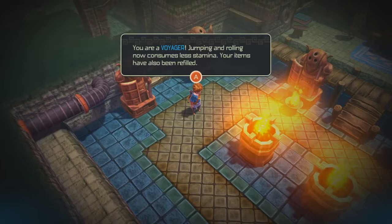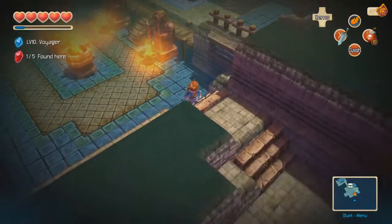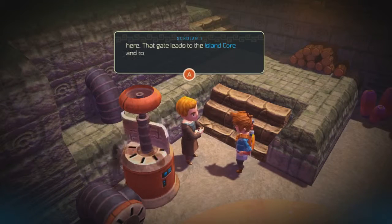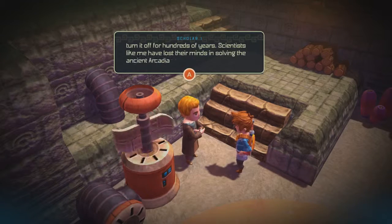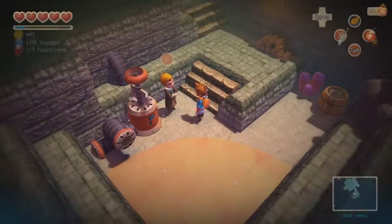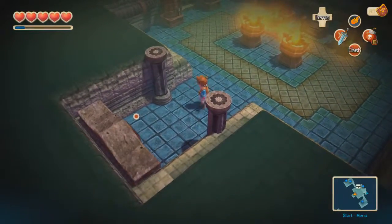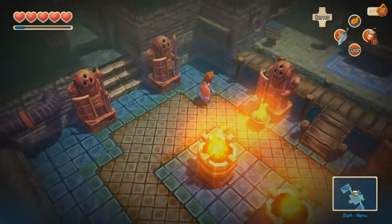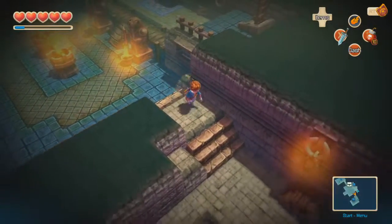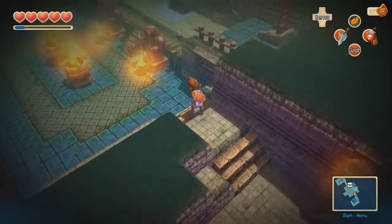Your item has also been refilled. Excellent — except you didn't refill my mana. Another scholar looking at the machine, just staring at it intently. The metal gate leads to the island core and to a machine responsible for keeping the island afloat. I've been trying to turn it off for hundreds of years. Science-lists like me have lost our minds solving the ancient Arcadian code. The entrance is shut tight. Well, unless you had bombs. Seriously, you guys can't just do the slow work of digging your way there? There should be a chest right here — I lit the fires but that didn't do anything. Maybe there's other braziers that need to be lit?